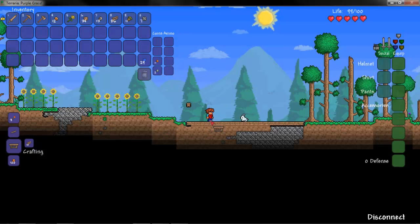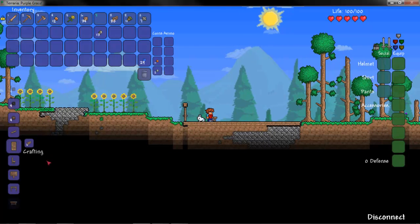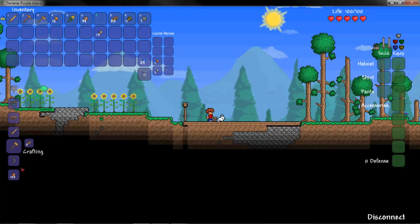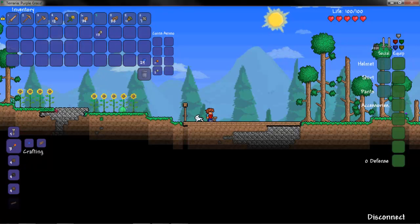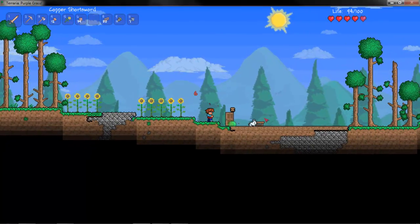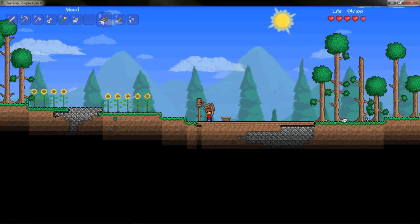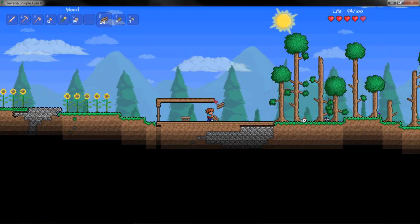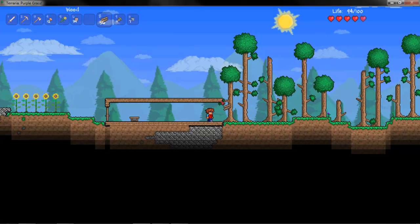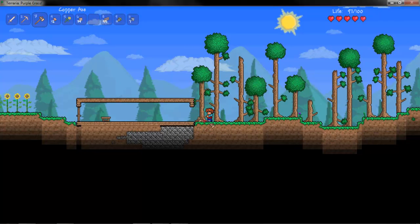So yeah, this is how you craft. It's a fairly interesting crafting system — like Minecraft for Xbox, but this was first of course. This one doesn't need you to arrange blocks in a certain pattern. It just needs you to have them in your inventory and then it can craft pretty much anything.